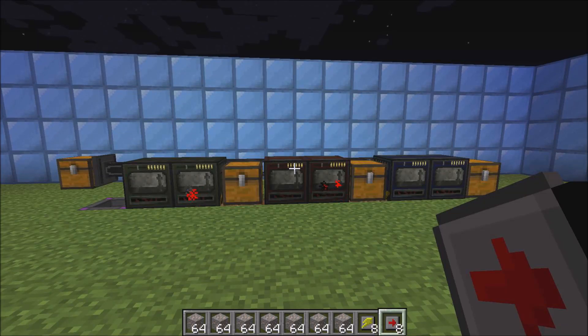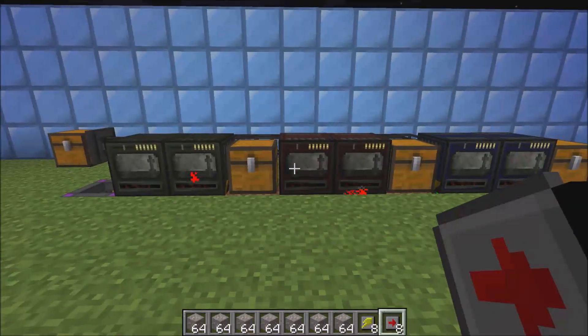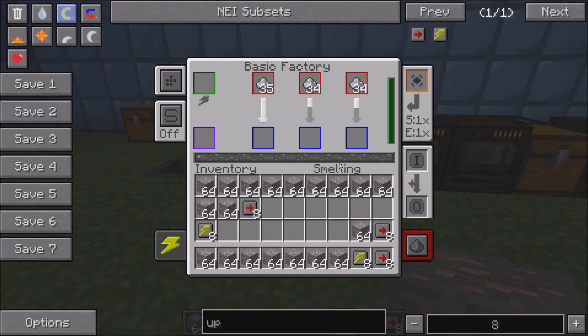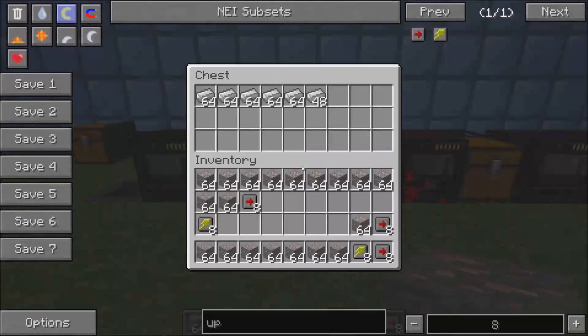Up next we have factories. We have three different types: basic factories, advanced factories, and elite factories. Factories are like having multiple machines in the same block. This is a smelting factory — it's like having three energized smelters in one block. It does everything three times as fast, five times as fast, seven times as fast. It's pretty simple.